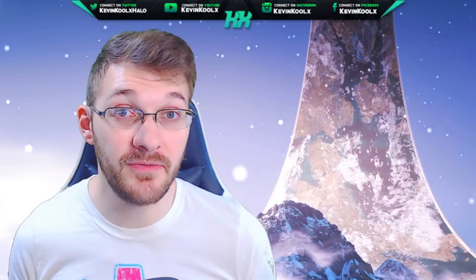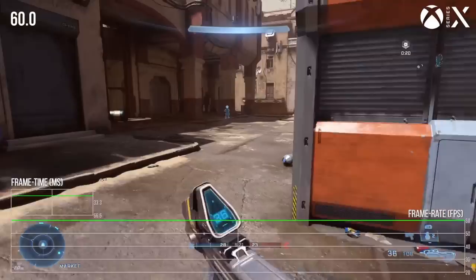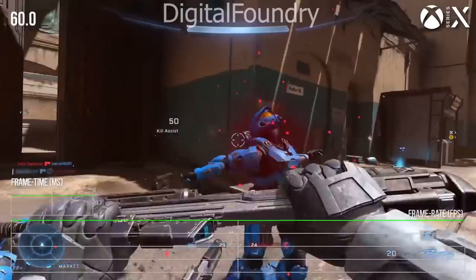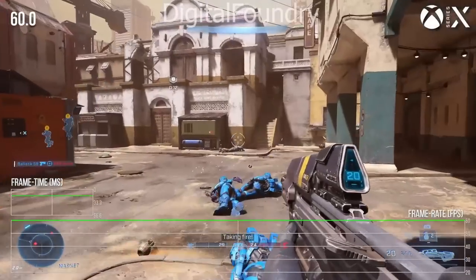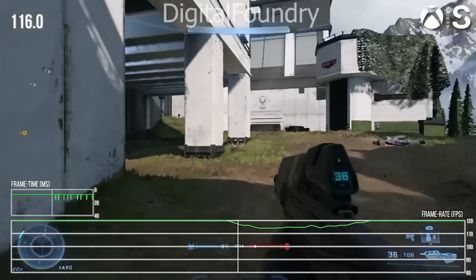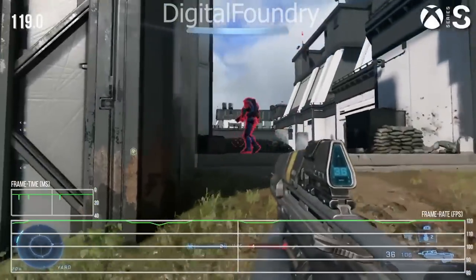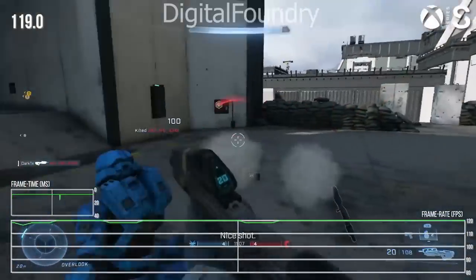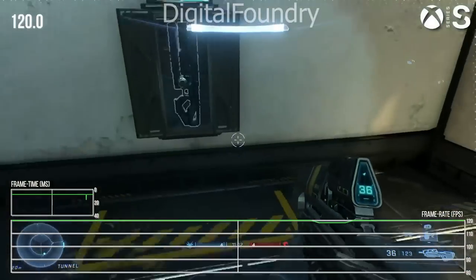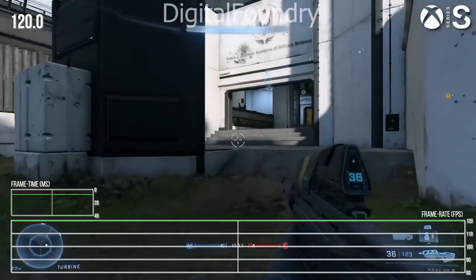I personally played Halo Infinite's technical preview at 1440p, right around 60 frames, and it was doing all right. For the Series X doing 60 frames at 4K, it does a really great job. The differences come with the Series S — if you want 120 frames on the Series S, you'll most likely see resolution dip down to about 1080p, hovering around 1440p. Either you can have more frames at lower resolution or fewer frames at higher resolution; that trade-off applies to both the Series X and S.